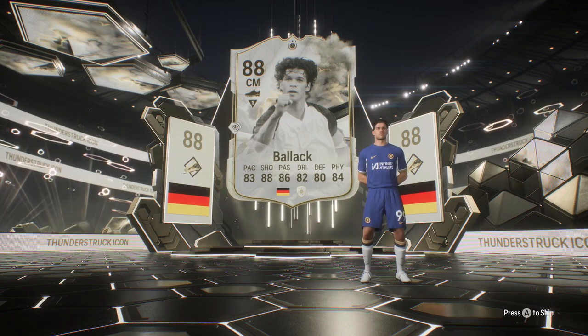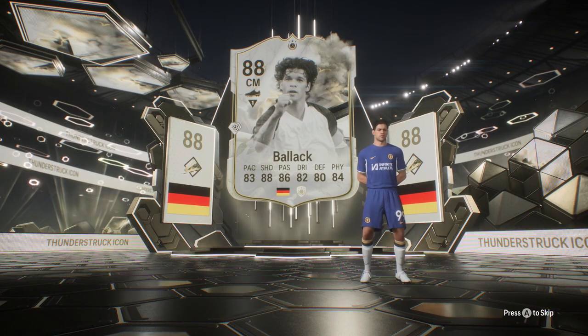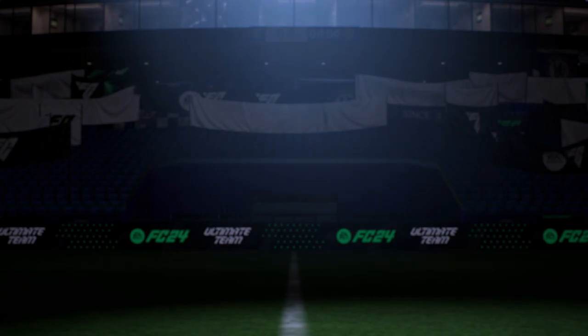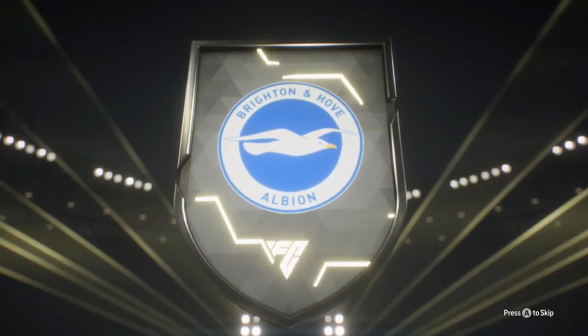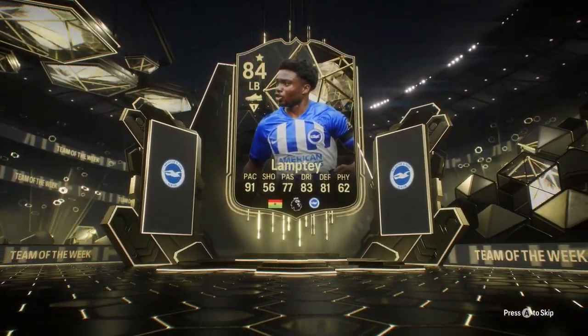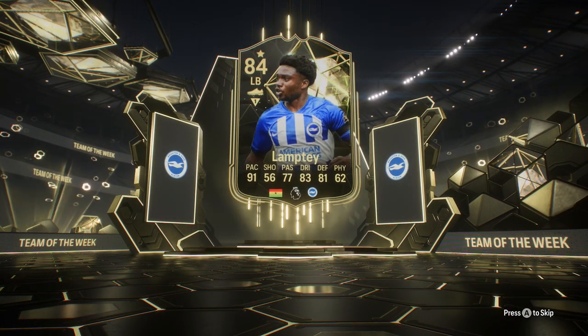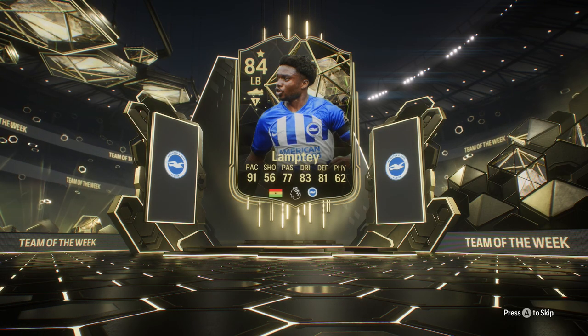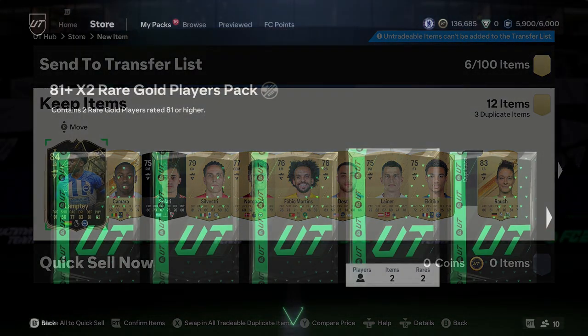Speaking of icons, Balak here is amazing — look at him in the new Chelsea kit. That's kind of why I love icons so much in this game, especially Chelsea icons, because we get to see what they look like in the current kits. It's aesthetically pleasing thinking about teams like Real Madrid, Barcelona, Manchester United — what the old players look like in new kits alongside the modern ones.